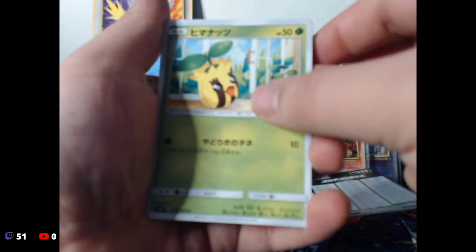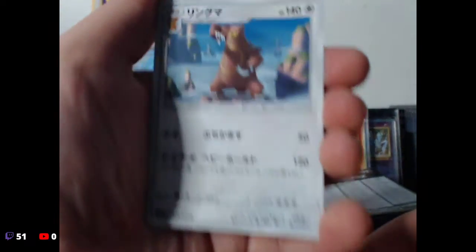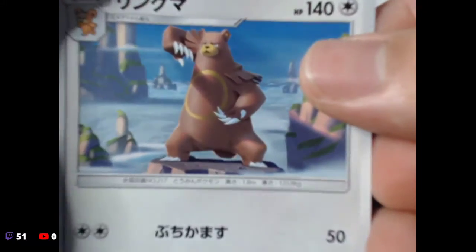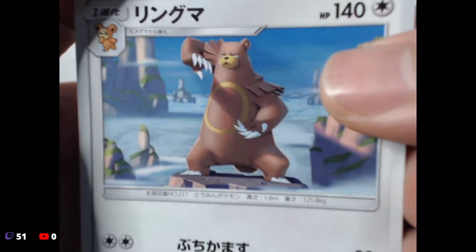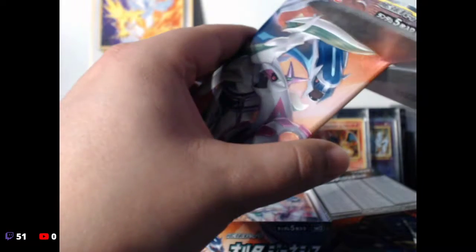We have this little guy, Spheal, Sunkern — little fatty — and Ursaring. Look at that, it's doing like a whole Kung Fu Panda sort of thing. All right, still have a lot of packs to go — I didn't realize there were so many packs. It's 30 packs.